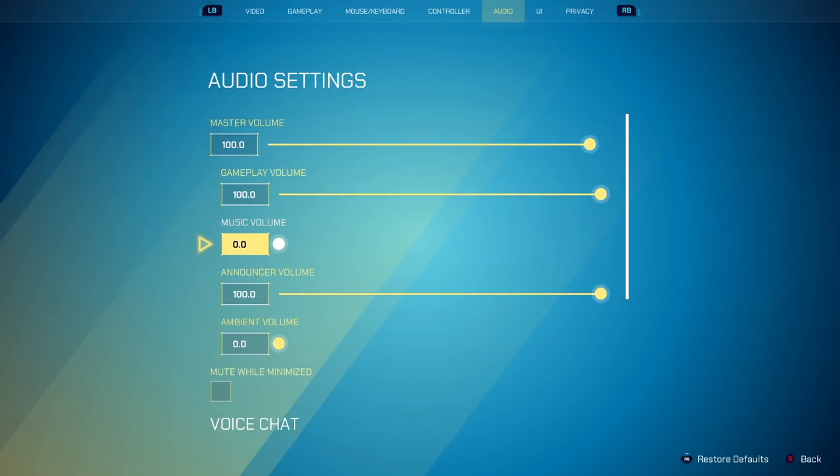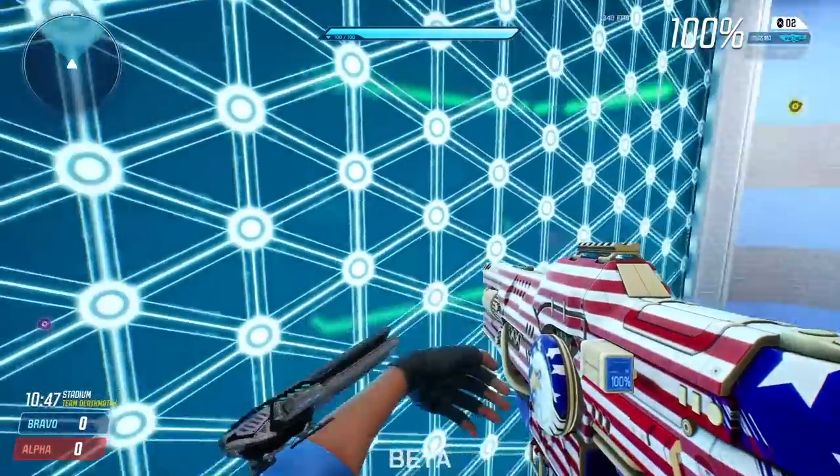Having audio you don't need, like music, is definitely not necessary. The announcer I like having on full — you can maybe have this a little quieter than gameplay, just so you can hear what's going on: if a hill's moved, if an enemy picks up the oddball, whatever it is. And I have ambient volume — which is just random little noise — off.